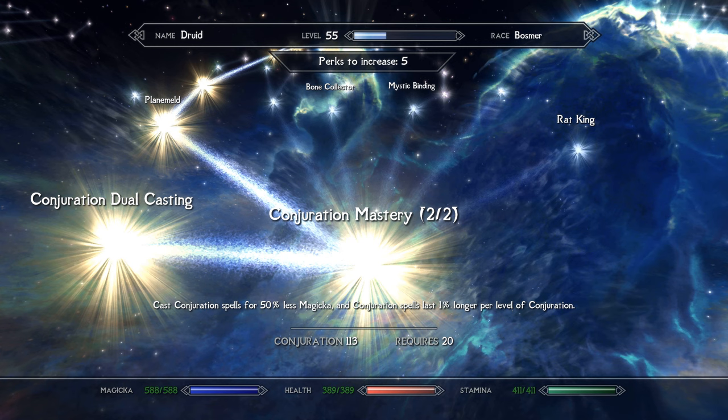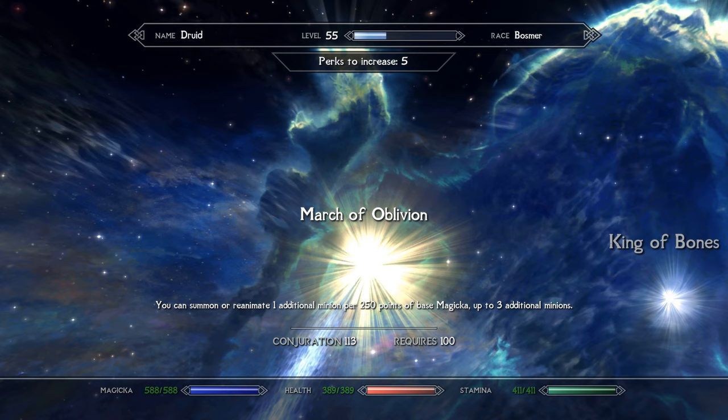Things start to get interesting with the conjuration tree where the Triumvirate channel summons have some unique interactions with Ordinator perks. You'll want to start with both ranks of conjuration mastery for cheaper spell costs — since the Triumvirate druid channels his summons continuously, increased effect time is useless, making reduced spell cost twice as important. The first really key perk is March of Oblivion, which gives you an extra minion per 250 points of base non-augmented magicka. It has a unique interaction with Triumvirate druid summons in that it simply doubles the amount of minions called during the duration of the spells, and this does not count towards your conjured minion total.